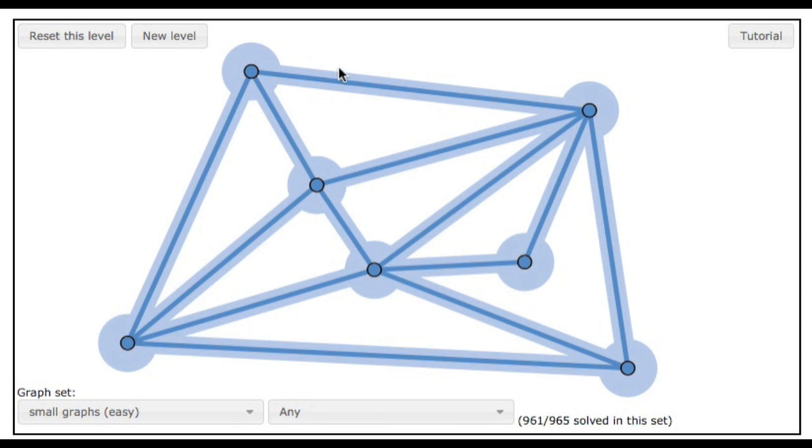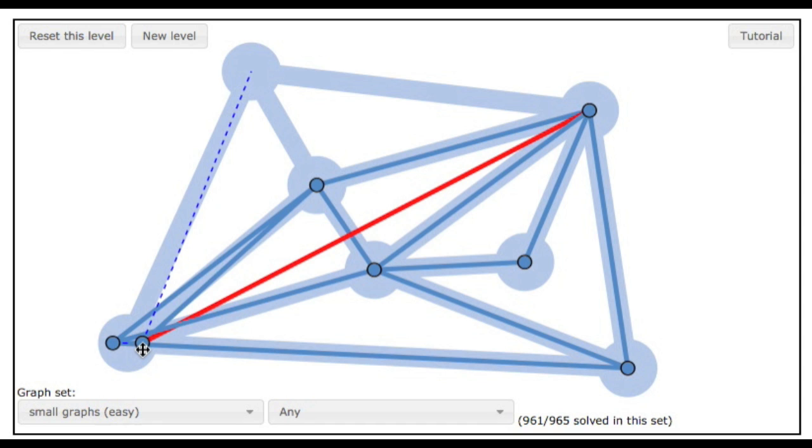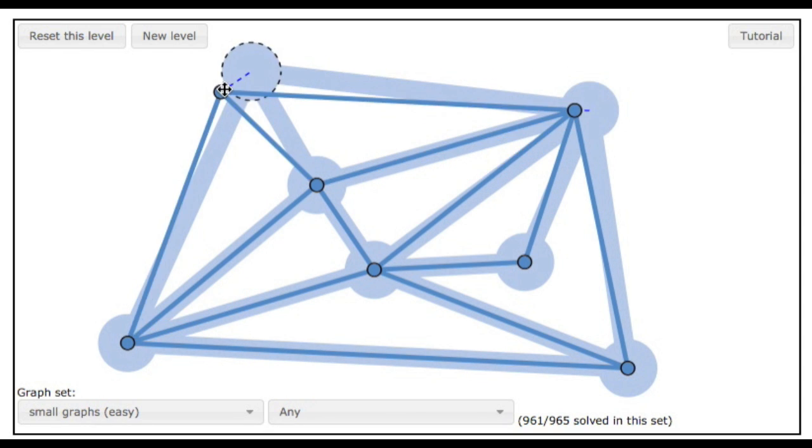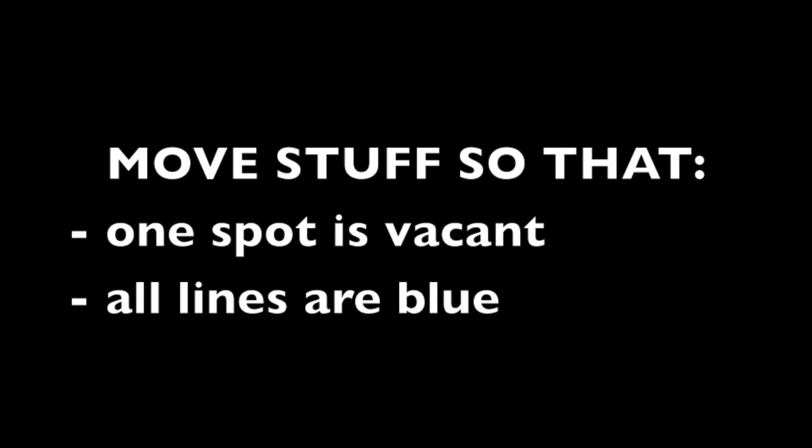Each level of the game has dots connected by lines. There's light blue dots and lines in the background, and dark blue dots and lines in the foreground. Your job is to move around the little foreground dots. You can drag and drop them into different background spots. Move stuff around so that one of the light blue spots is vacant and all the lines are blue — that's how to win.